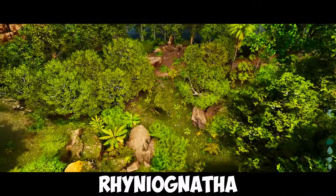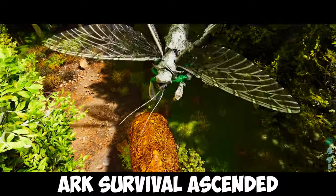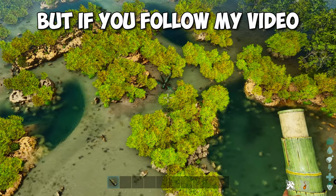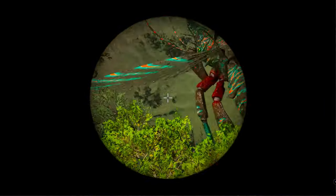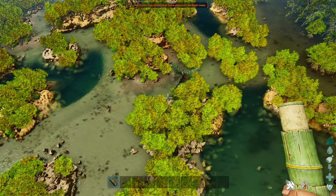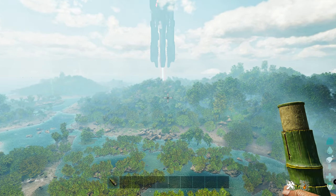The best Rainio spawn locations on ARK Survival Ascendant: The Island. This is a very good Rainio spawn. Let's take a quick look at the level — level 20 male. For the landmarks, we are just above this swamp area and in the distance you can see the red obelisk.